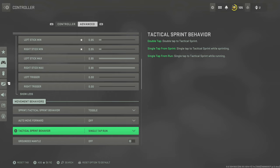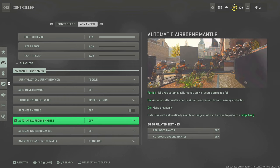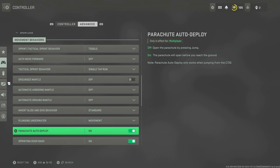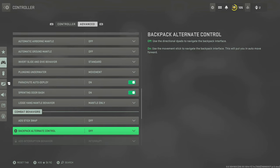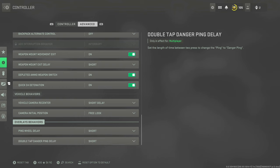Tactical sprint behavior: Single tap to run. This means you tactical sprint from running without needing to double tap. This will save your controller in the long run. With auto-sprint off, you'll still want to tactical sprint to avoid the storm and stay ahead of the gas. Single tap to run makes it much easier to attack sprint. Grounded mantle is off — so you don't accidentally mantle onto things. It happens too many times in this game where you're near something and you'll just mantle unexpectedly.